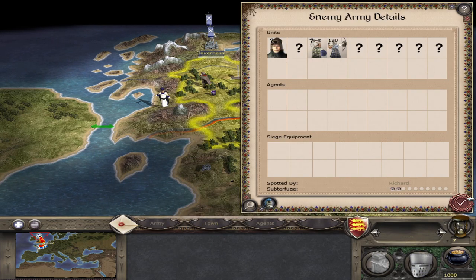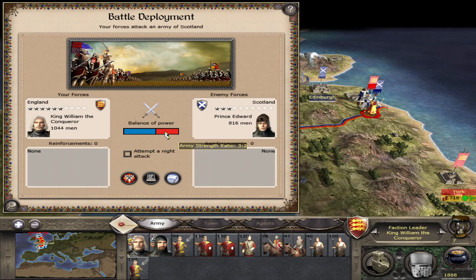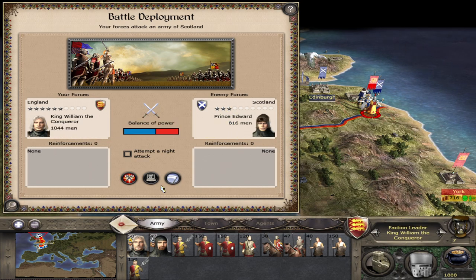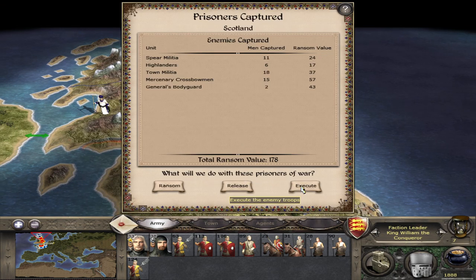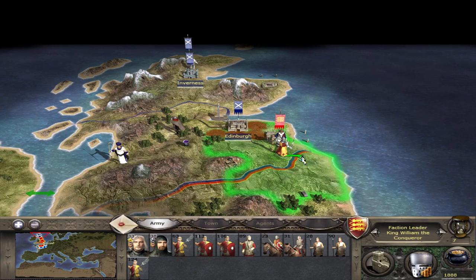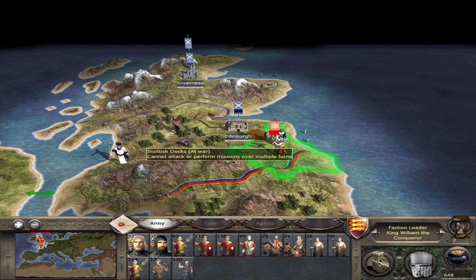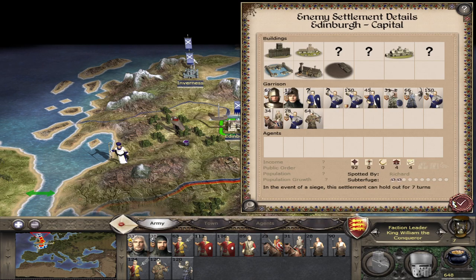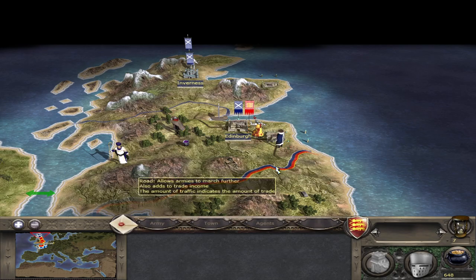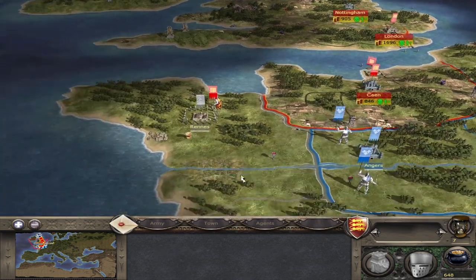Did he recruit more guys? I guess in Edinburgh he did. How did he get more command — I thought this was the same guy who only had two command earlier. We step over, grab guys here, and we're one turn away from Edinburgh. They've got their king there — we could be making a mistake, but if anything I'd just retreat to York. We'll be grabbing more territory over here soon, although the French are looking quite close to us.